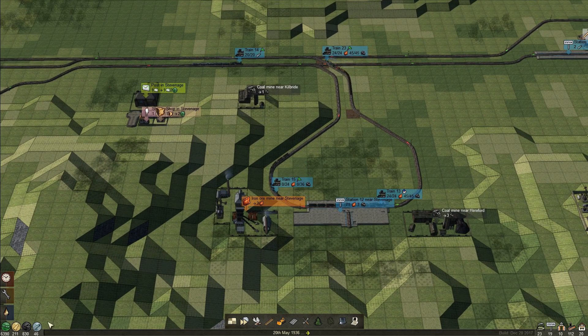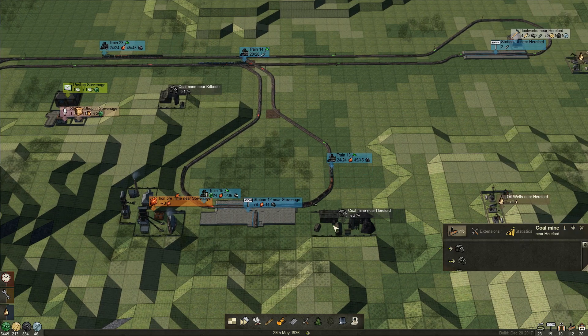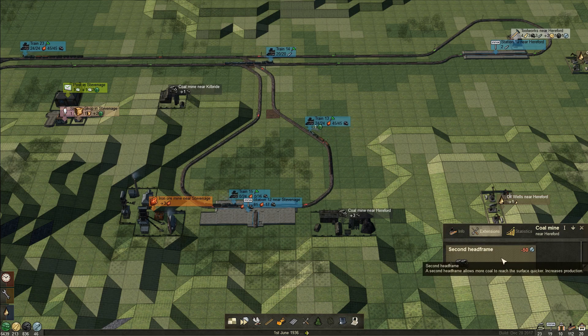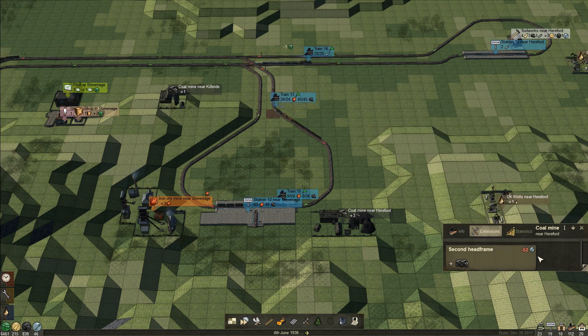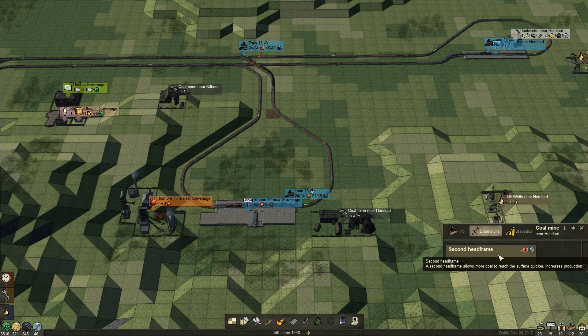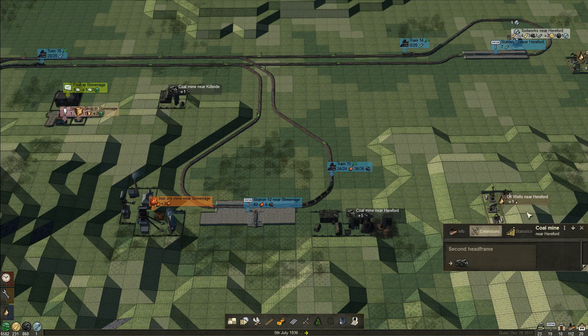I need 50 steel right now. I've improved the production of our iron ore mine and I need to improve the production of our coal mine, and I need 50 steel to do that because it requires 50 steel for a second head frame. We're almost there as soon as this train arrives. There we go — 50. Put that right there.